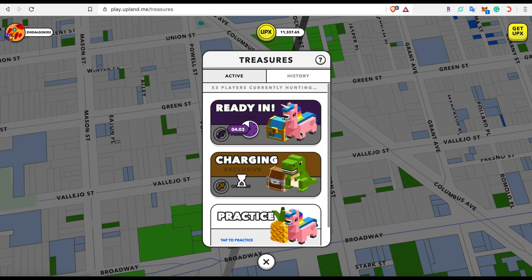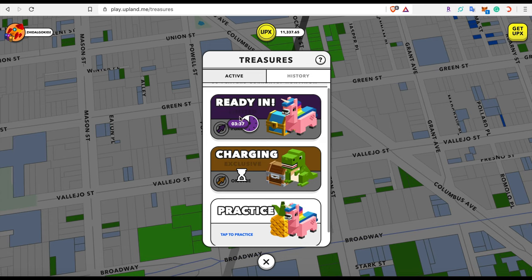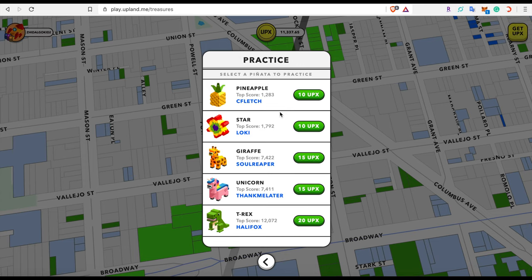We see there is a five-minute cooldown — once it ends the treasure hunt will start. I have another video on our YouTube page going more in depth on treasure hunting. The purple indicates a limited treasure hunt and orange is an exclusive treasure hunt. Limited treasure hunts happen roughly every 20 to 30 minutes; exclusive treasure hunts happen about every hour or every one to two hours after recent updates. There's also a Practice tab where you pay 10 to 20 UPX to practice clicking a pinata.